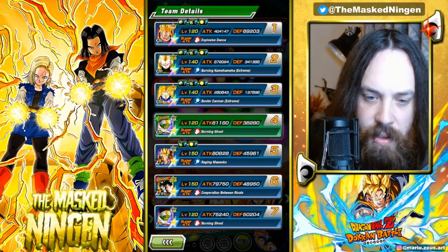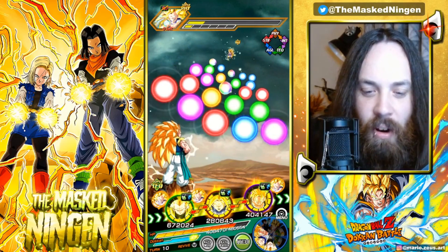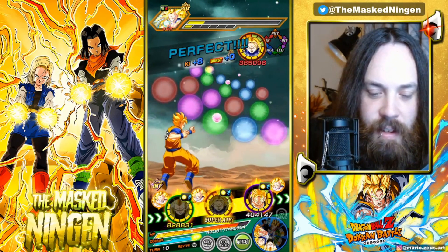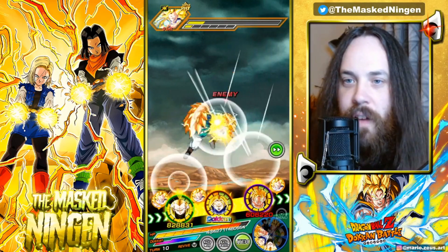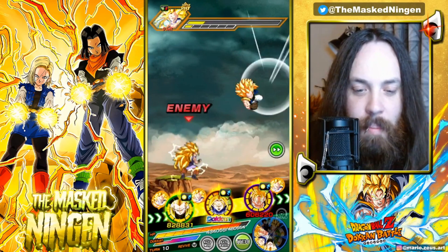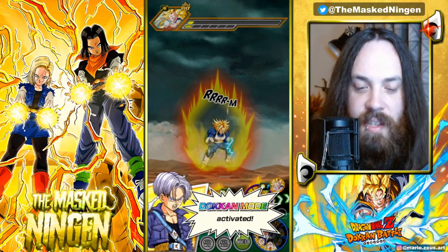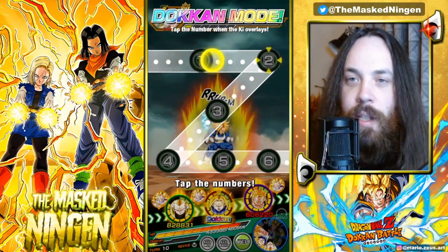Now we have 58% defense and 58% damage reduction for the rest of the fight. Gotenks has the most defense on this turn by a mile — the unit I accidentally brought without a full leader skill has the highest defense by far. Unfortunately can't get a super attack for him. I really bungled the team build by not noticing that the friend system had auto-picked a Pycon for me instead of an LR Gogeta. We didn't get the additional super to finish him off, so now we need to attack an already dead Super Saiyan 3 Goku — that's unfortunate.